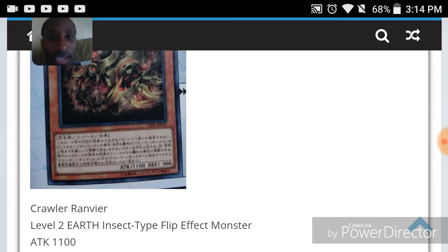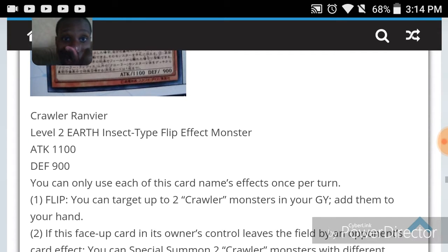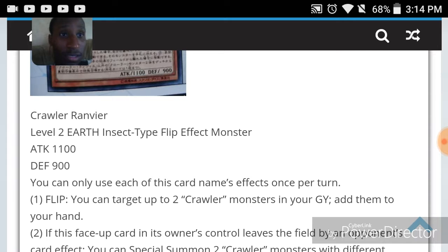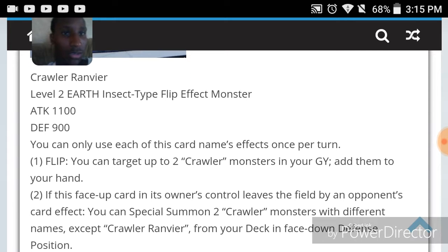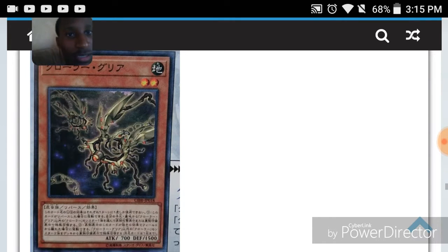Crawler Ranvier is a level two earth insect-type flip effect monster with 1100 attack and 900 defense. You can only use each of this card's effects once per turn. Flip: you can target two Crawler monsters in your GY and add them to your hand. If this face-up card leaves the field by an opponent's card effect, special summon two Crawler monsters with different names except itself from your deck face-down in defense position. So we have another flip archetype.